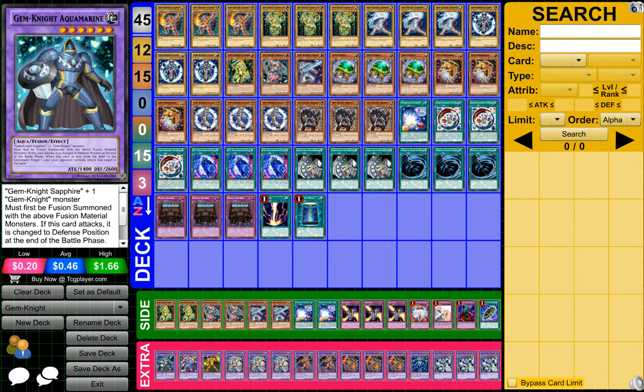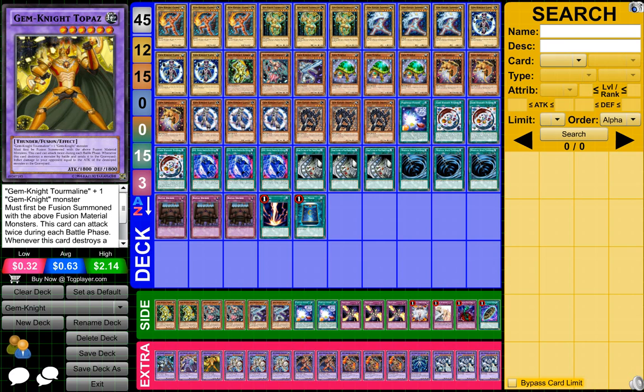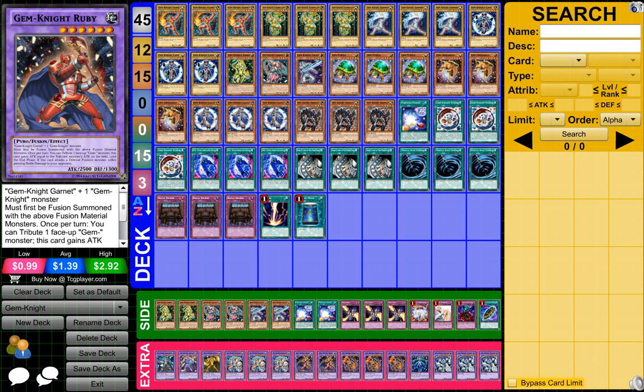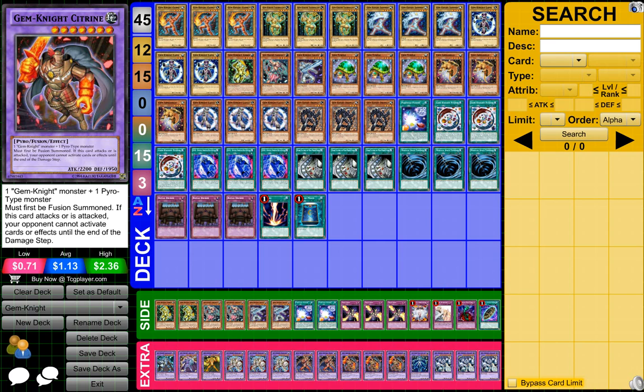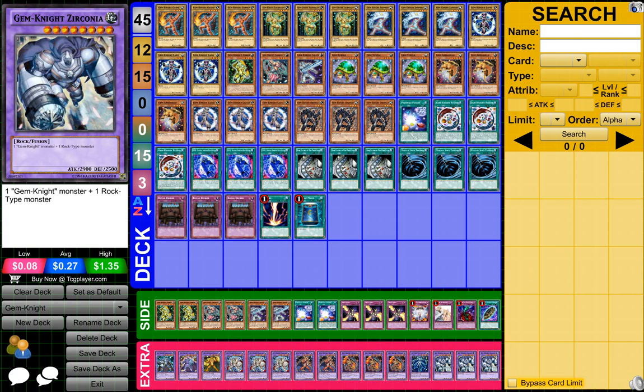In the Extra Deck, we have one Gem Knight Aquamarine, one Gem Knight Aca Mist, one Gem Knight Topaz, three Gem Knight Prismer, two Gem Knight Ruby, three Gem Knight Citrine, one Gem Knight Lady Lapis Lazuli, and three Gem Knight Zirconia — if I said those names right.